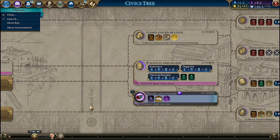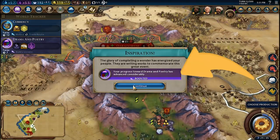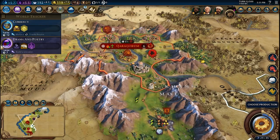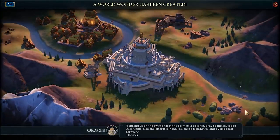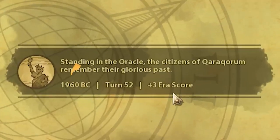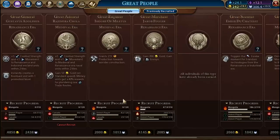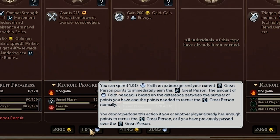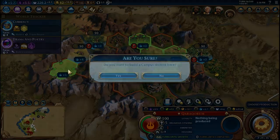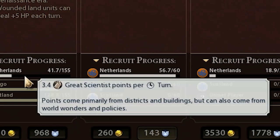If you want to learn more about districts and which to choose next, check the top right corner suggested playlist. Anyway, this research will be boosted after the Oracle is done. When the Oracle is completed, it will generate some other bonuses: 3 Era Score, passive 1 culture and faith regeneration, purchasing Great People will cost 20% less faith, and all districts you own or will build later on will each generate two extra Great Person Points per turn.